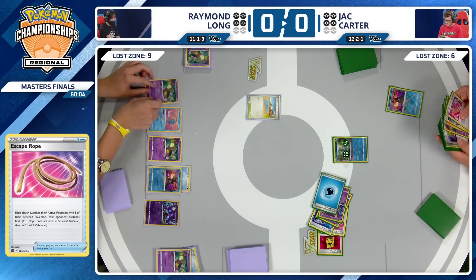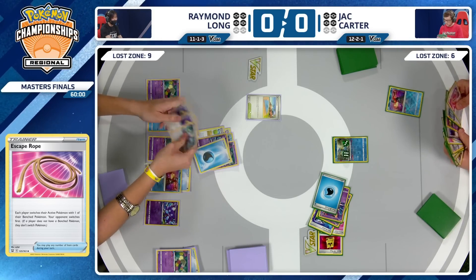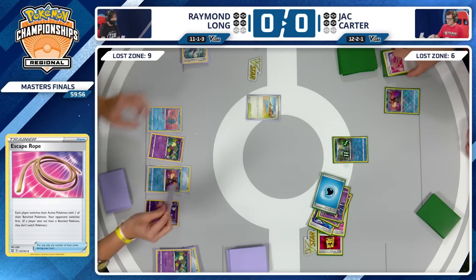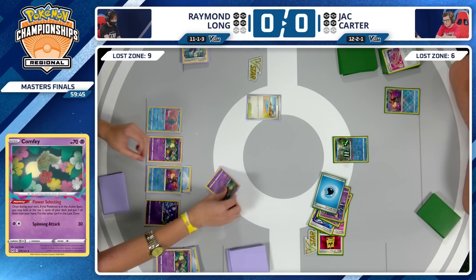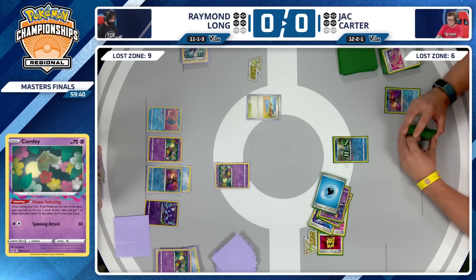I do like something Jack is doing — trying to limit the amount of low HP Pokemon put into play. Jack obviously could have put down a Comfey and used Flower Selecting, but a Comfey in play is an easy target for Sableye to chase after. Not wanting to put those liabilities down. We are tied up in the prize cards — four for each player. We're on Raymond Long's side of the field now with our first Flower Selecting.